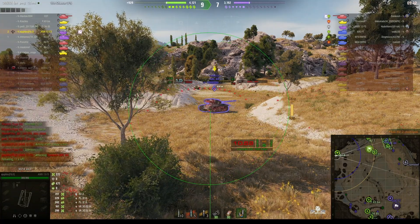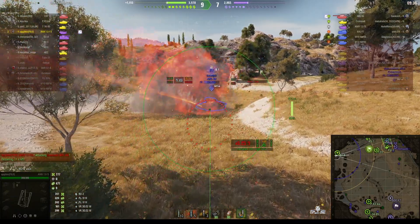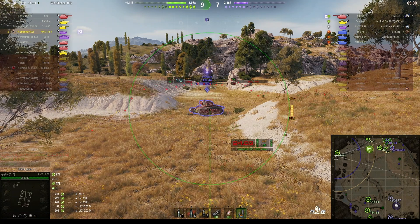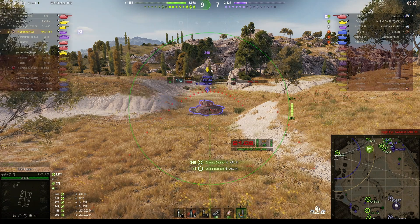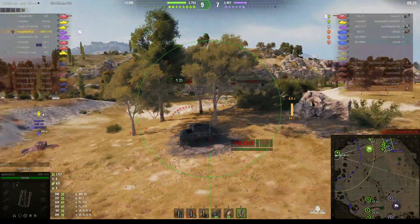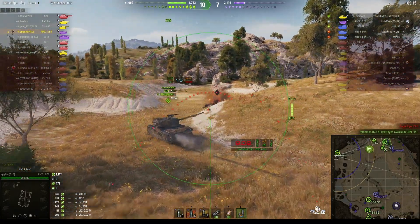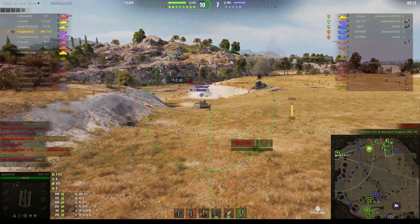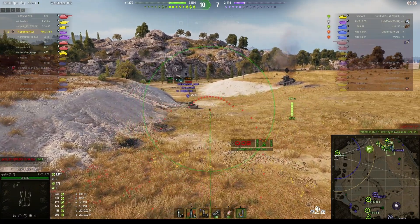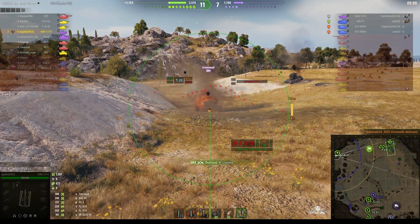The ARL-44 managed to sneak in by the back door and the Cromwell looks like he's trying to do the same. The SU8 just stunned him — if we can get a round out that will give the SU8 stun assist — 340 stun assist at that. It might be nice if we could take the Cromwell down. The ARL's gone and our CDT is hunting the Cromwell. Round's out — he's not being cooperative. Now he is — that's a kill.